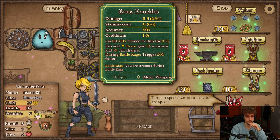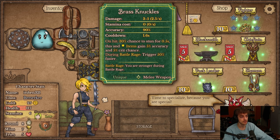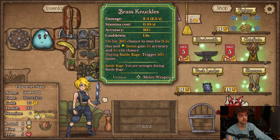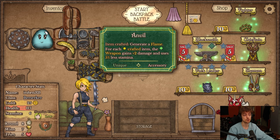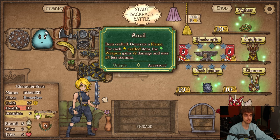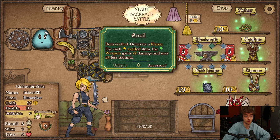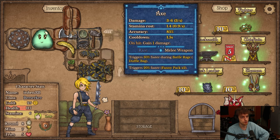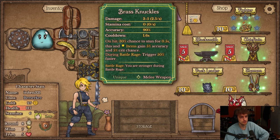These are all the new class items. The first is mainly for a stun build — it's a pretty bad weapon itself but it has a chance to stun on hit. Items in the star slots gain plus 5% accuracy and plus 5% crit. During Battle Rage you trigger 50% faster. No stamina, so no real downside. The Anvil: whenever you craft any item you generate a flame — a way to gain flames on Berserker. And for each crafted item in the star slots, the weapon up top gains plus 2 damage and uses 5% less stamina.